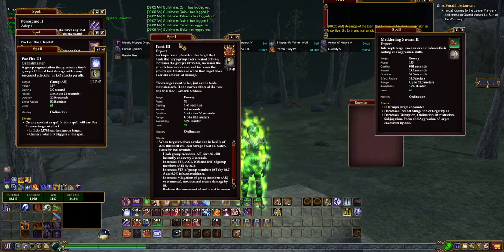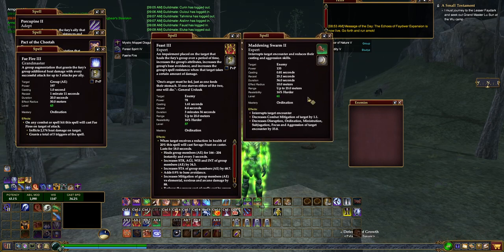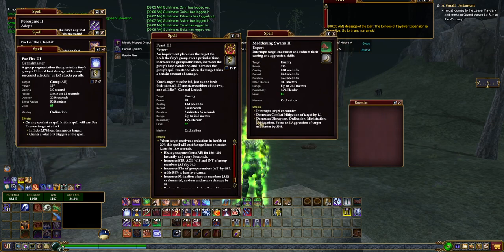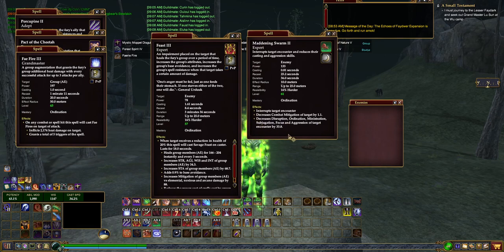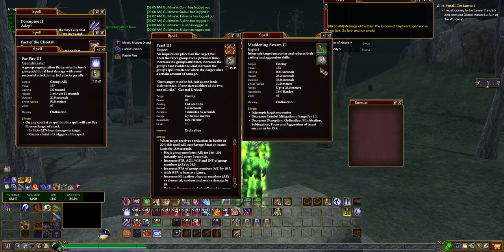Before we get to other temp buffs, we're going to focus on some debuffs. They're extremely important in raid. Do not underestimate the decrease in skills — the decrease in slashing, disruption, ordination, ministration — all of this really affects the mob as it's casting abilities. This works with scouts, healers, and everybody who can cast the debuff. You always want to prioritize debuffs over everything else. More so if you are a shaman, especially a defiler — it will reduce the amount you have to heal significantly, which is why they're so good.